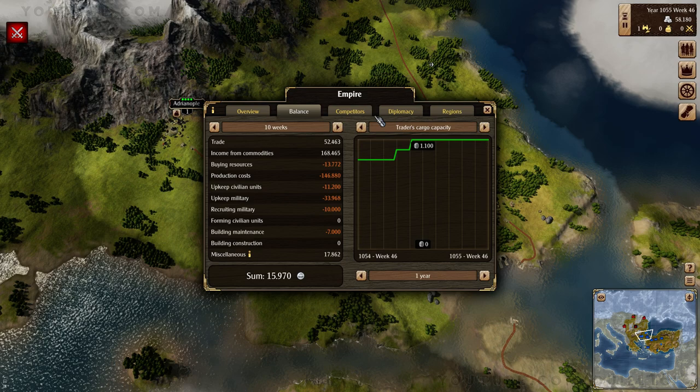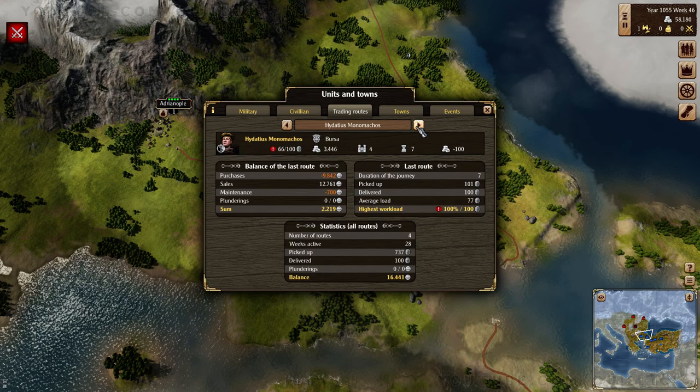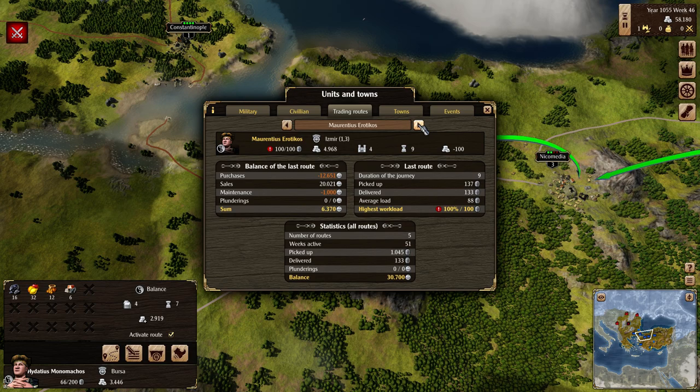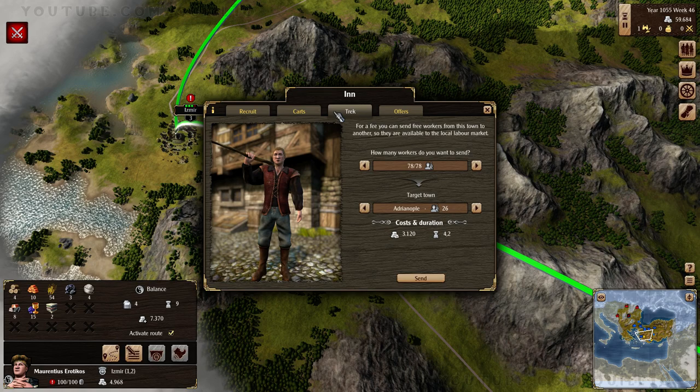Production costs - yeah, but that will go away. Traders cargo capacity. That diplomacy chart - that's cool. Trading routes - so my routes are profitable, which is good. Oh, you have the highest workload - yes, that's something I keep forgetting about. Let's give you a cart. You aren't in a town where you can have a cart yet.